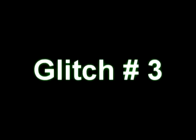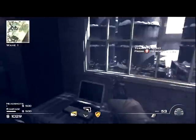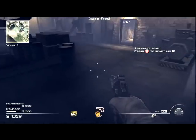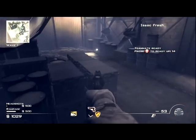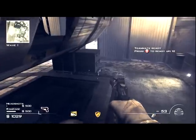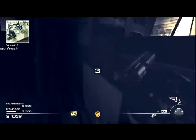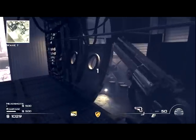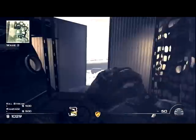Glitch number three comes in from Limits Designs and it's on Outpost — it allows you to get in this plane cockpit here to my right. What you've got to do is jump on the gun box, strafe jump over here to these barrels, and then once you're on the barrels you can just jump up on these boxes and jump in this side door right here. It's not really that hard to get into, and once you're in here it's a great hiding spot for spec ops and stuff like that.